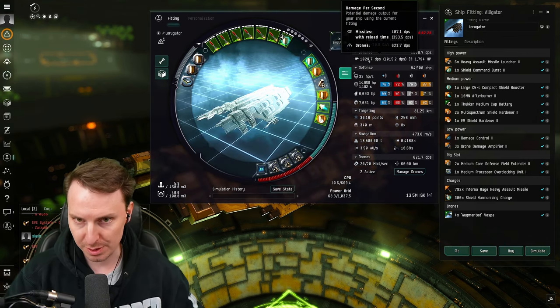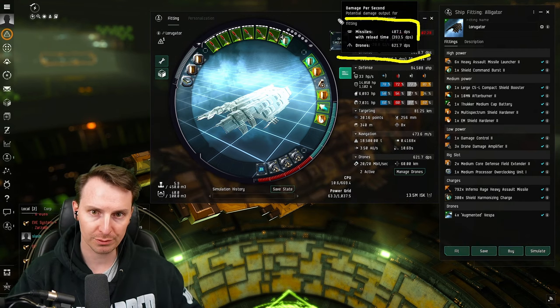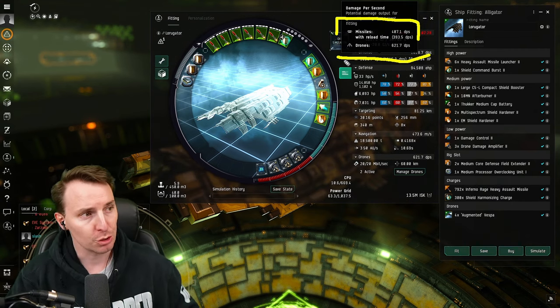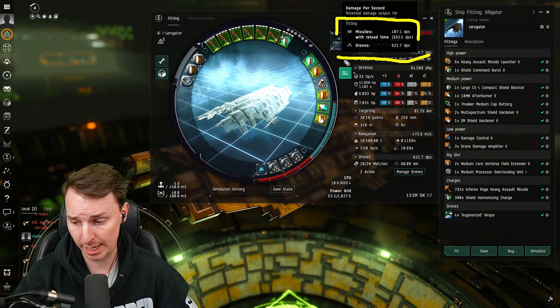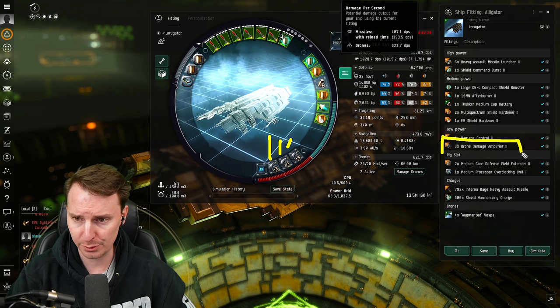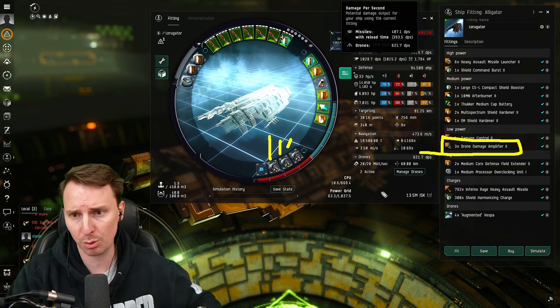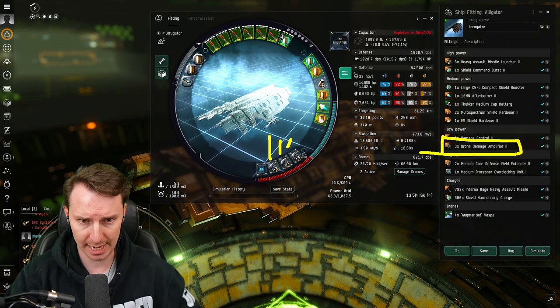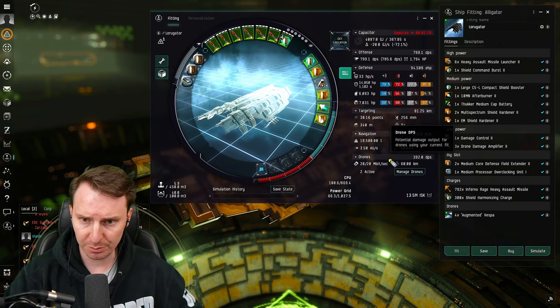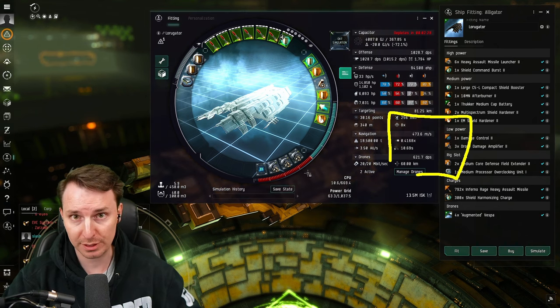With some augmented Vespas, we're currently getting 621 DPS with our drones and just over 400 DPS with the missiles. So you do want to prioritize drone damage, which is why we're starting in the low slots. We have three drone damage amplifiers — splurge on these, get the best ones you can. For this video we're only using tech twos. The DPS difference is massive: you go from 392 DPS way up to 621 with these three.